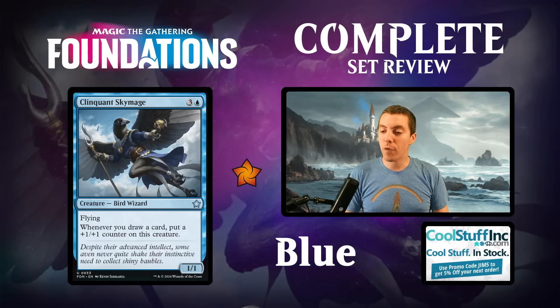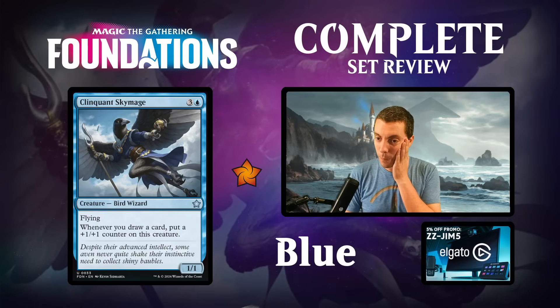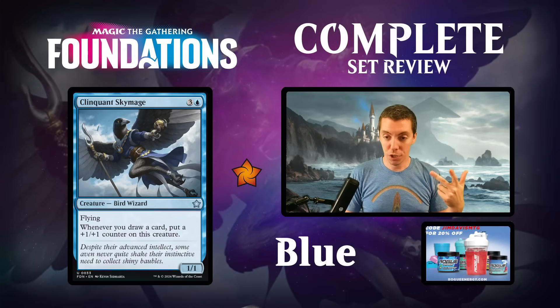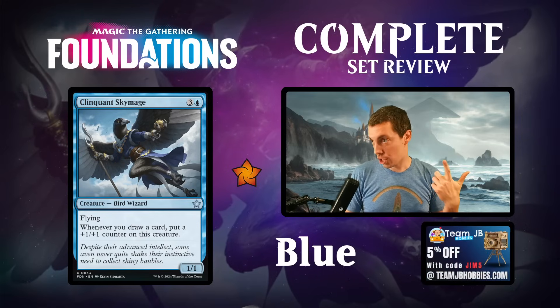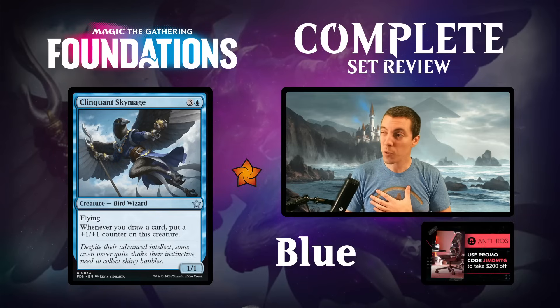Cliquant Sky Mage - a one-mana 1/1 flying bird wizard. If you draw a card, put a counter on a creature. This is your classic limited card with a ridiculous ceiling. The turn you cast this is just awful - play a 1/1 and say go. But if you untap and play a draw three or Think Twice and flash it back, this card can get really big really fast and win you the game. It comes down to how fast the limited format is and how much blue decks want a finisher.